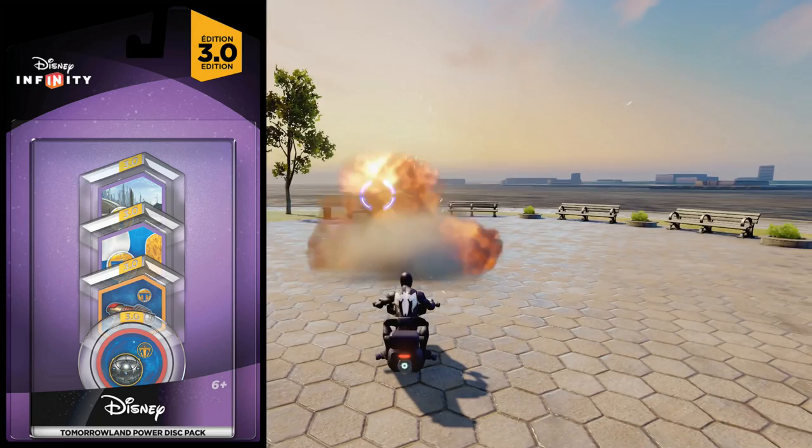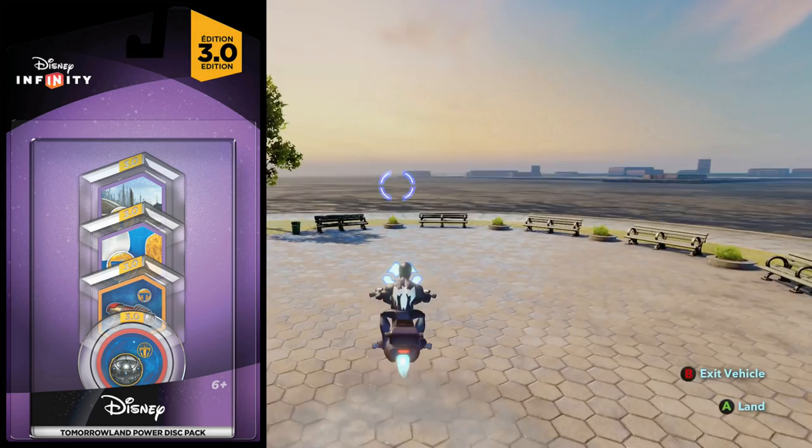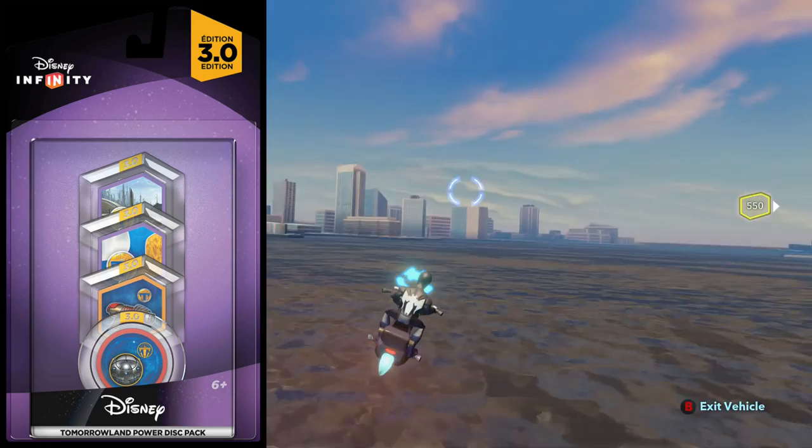The second one is the Tomorrowland Time Bomb, which will unleash a powerful shockwave and temporarily freeze the opposition in time. So that's going to do a big boom — a big area of effect — and freeze all your bad guys around you.